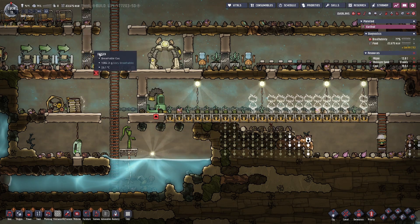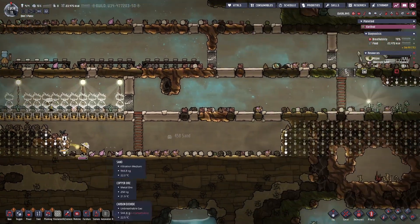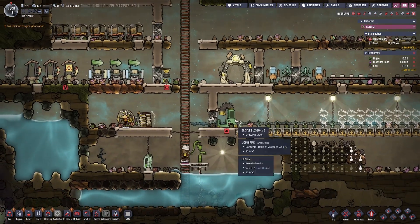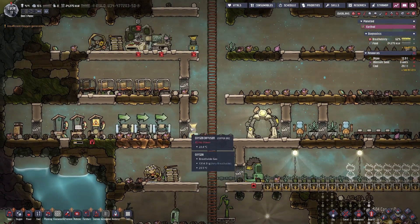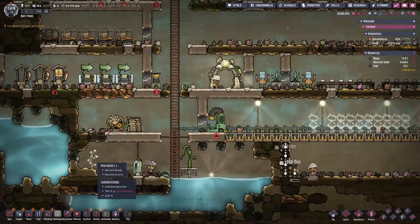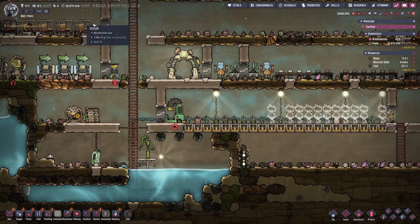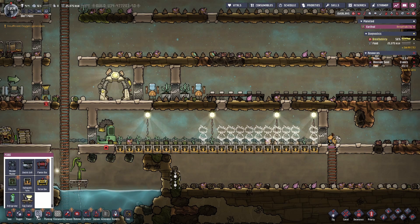My food is still going up — that's great. That's some muck over here. What is this battery at? 24%. There's some mulewood over here that's ready to be harvested. We're at 25. We're good. I think we'll be able to skip the microbe musher, because I really don't like to get that if I can.